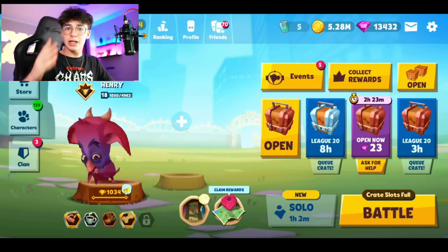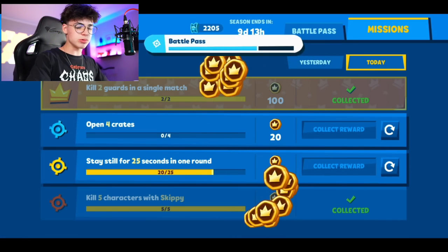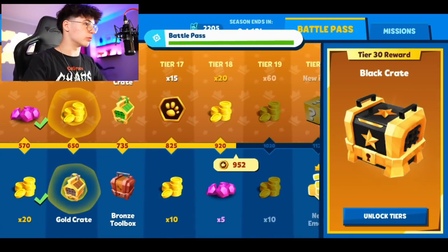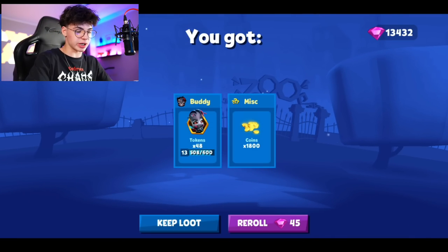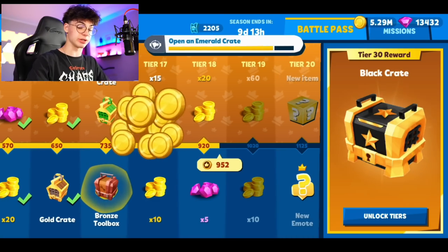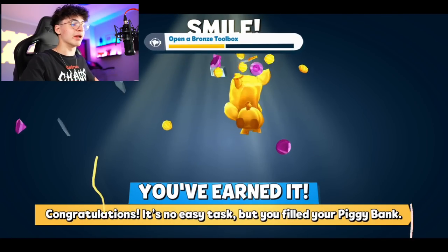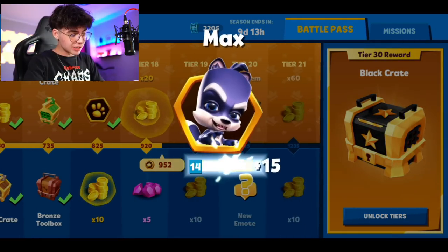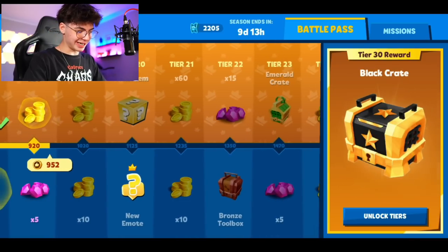First let's collect some things, because we also have something new to check out — you can even get a legendary crate, which is really cool. Let's get the gold crate, and we just got some buddy tokens. Emerald crate — we got Earl. Earl is actually a pretty solid character, the Fiasco. We just got him again, and then we got Max.